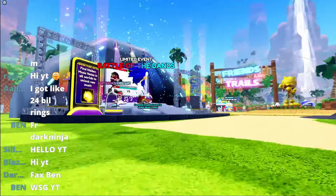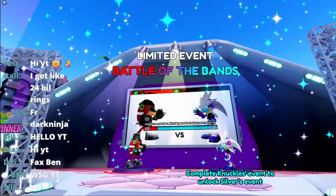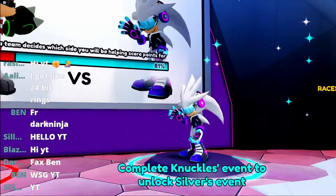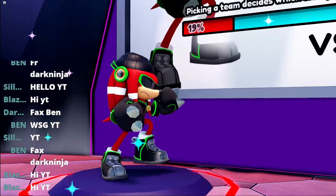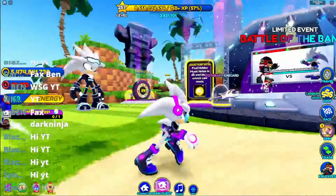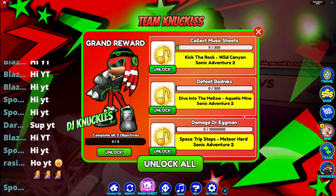Welcome back guys! Today we're doing part two of the Battle of the Bands update. In part one you told me to do Rockstar Silver, but in part two we're going to be doing DJ Knuckles and unlocking Cam. The quests are pretty simple: we have to collect music sheets, defeat Bannix, and damage Dr. Eggman.